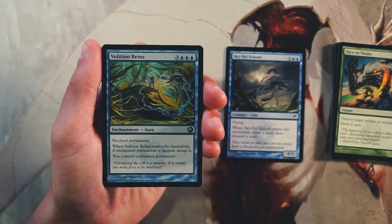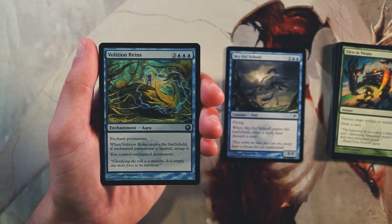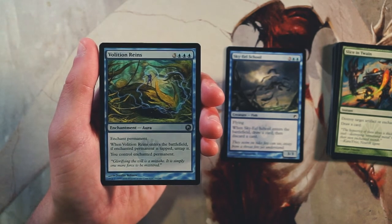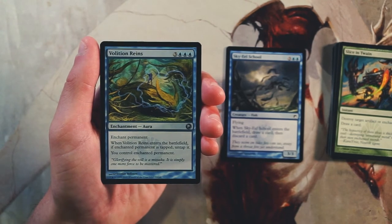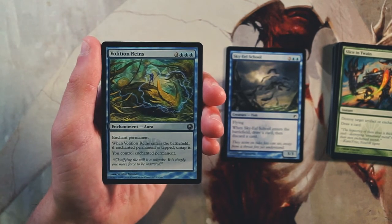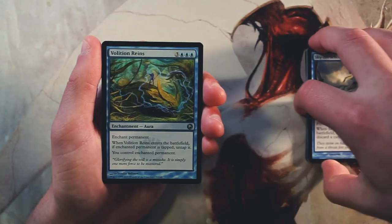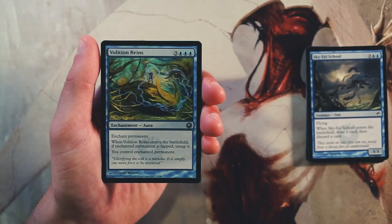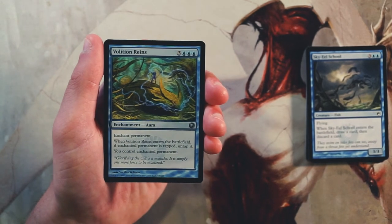Volition Reins is an enchantment for three and three blue — enchant permanent. When it enters the battlefield, if the enchanted permanent is tapped you untap it, and then you control the enchanted permanent. This is a really powerful card — straight up steal a thing. It is six mana and requires triple blue, which is a lot, but you can steal your opponent's biggest threat and immediately be in a very commanding position. Any kind of Control Magic effect is generally going to be strong in limited.